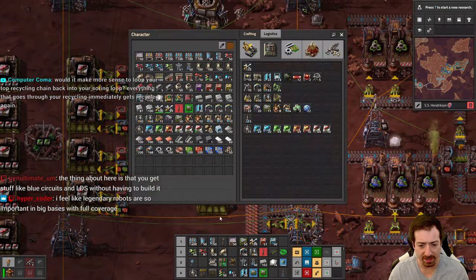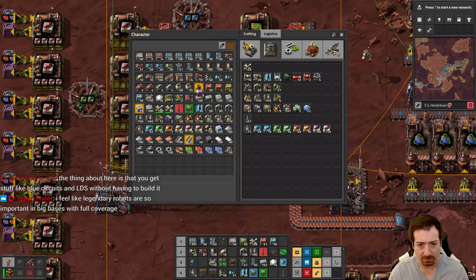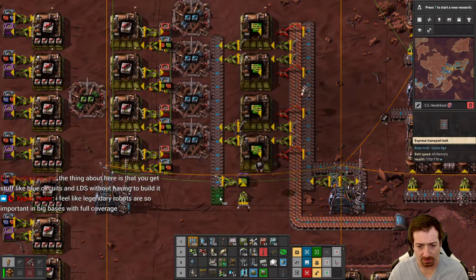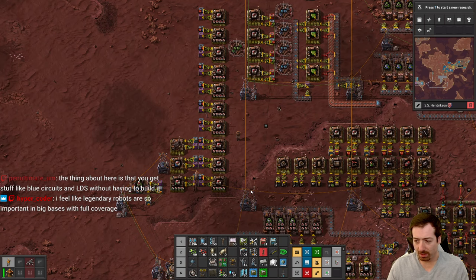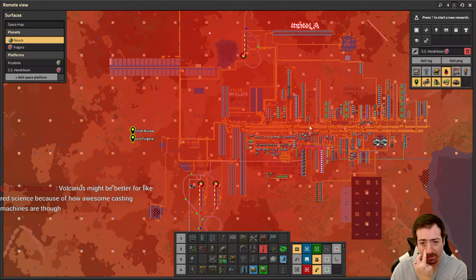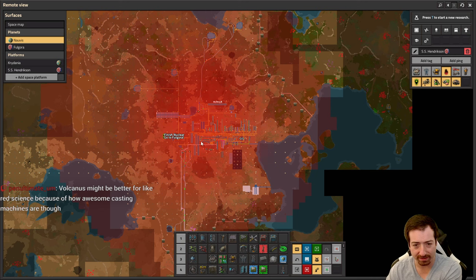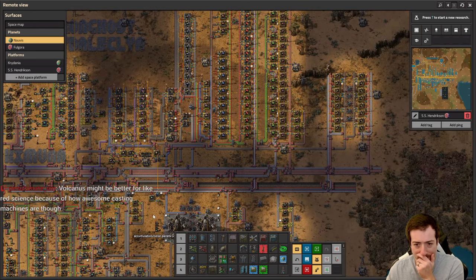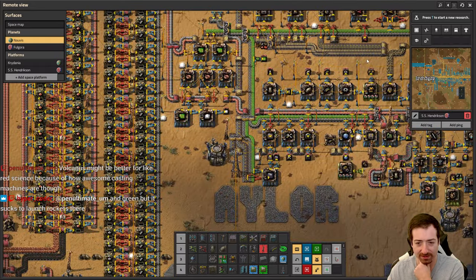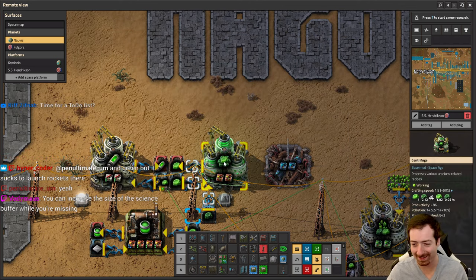How is the Nauvis pollution looking? I bet it is pretty chill right now — we've been going for a little while without any researches. Let's go check it out. The pollution cloud is still large but you can tell it's not very dark red in the middle, because nothing's running. It's so peaceful. Factory is still — except for this. This is the only thing that runs.